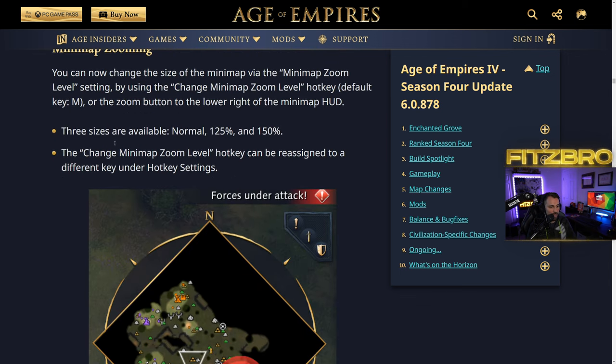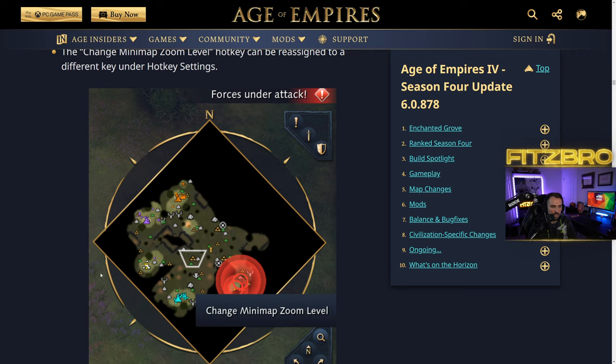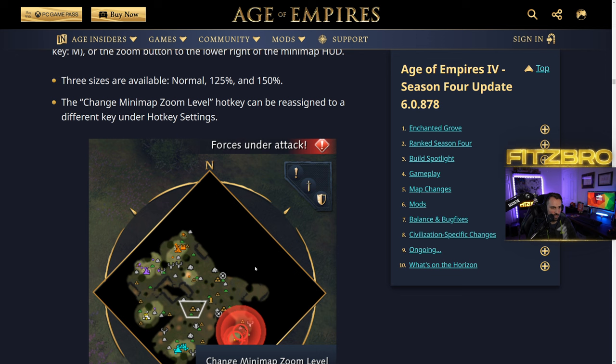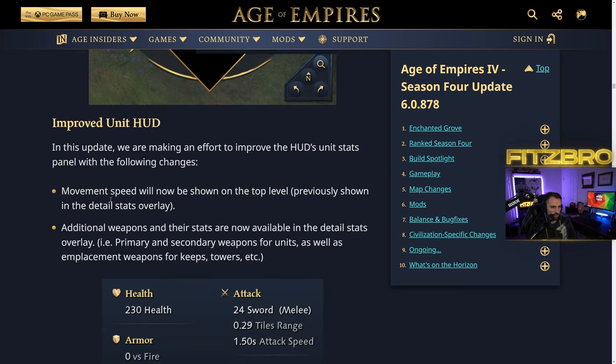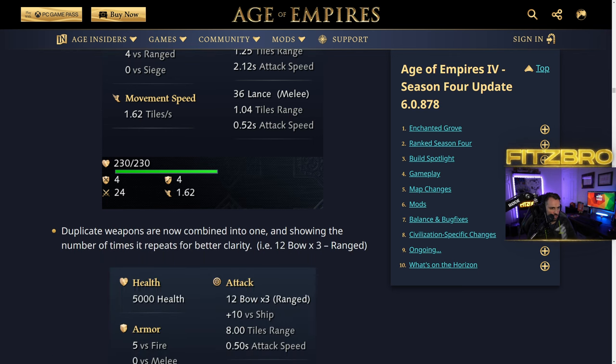Minimap zooming is a new feature — you can now change the size of the minimap via the minimap zoom level, which is amazing. I'm a bit disappointed it may not work in caster mode, which would be a big opportunity loss. There's also an improved unit HUD — it's now easier to see stats of your units right away without hovering into sub-menus. You can see speed, armor, and basic attacks in the panel. Instead of showing duplicate weapons three times, it now shows a multiplier — more in line with other Age games.